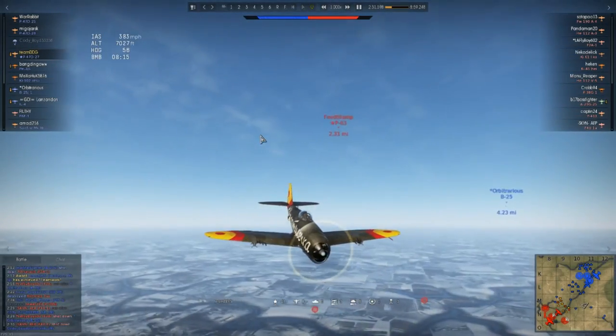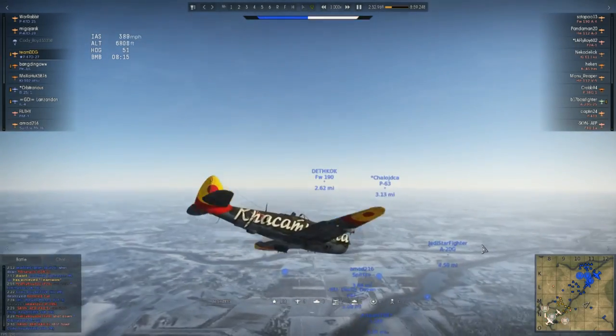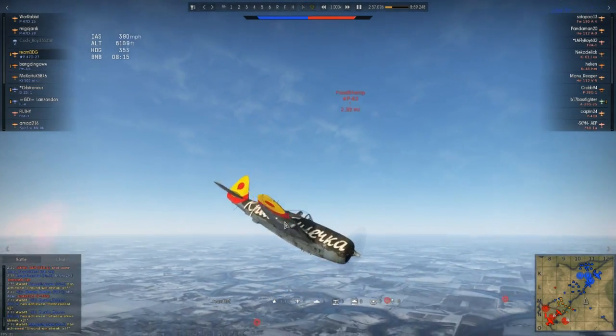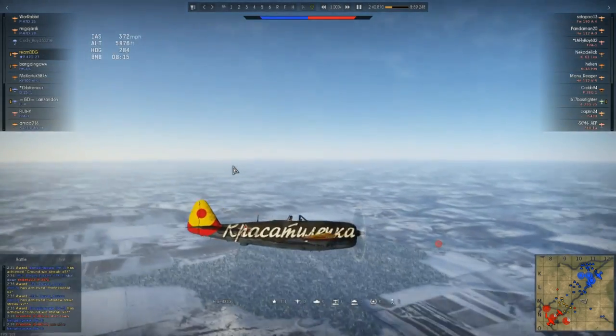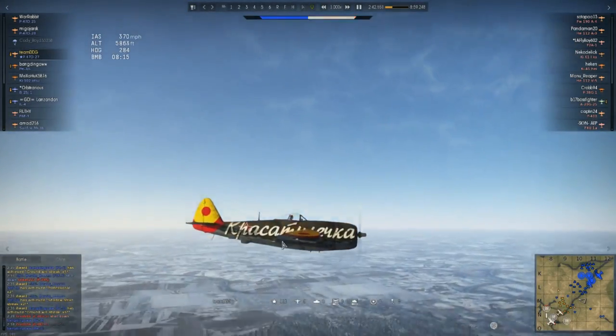Now, right behind him, of course, is Food Stamp in a P-63. That is, again, the land-leased P-63. David is in the land-leased P-47. Boom and zoomer versus boom and zoomer.